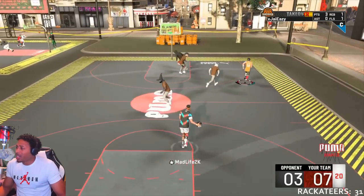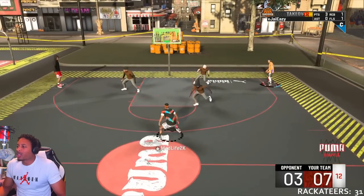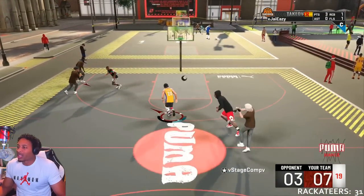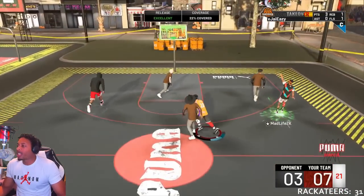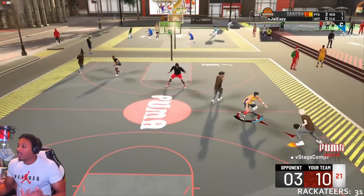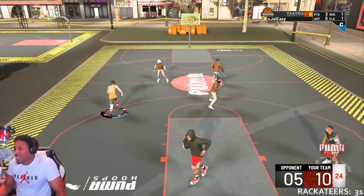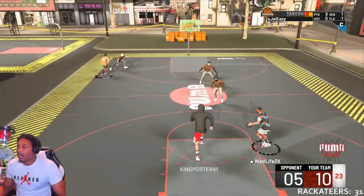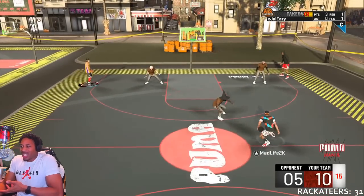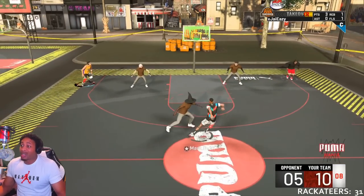Mad Dog is out here cooking up again, doing his thing. This is one of the first games that we played, and on this court it's always tray ball. The dribbling on this court is iffy at best even at Puma Mania, so we had to switch parks after this. All I want is for Mad Dog to score all the points while I play all the defense. These guys were actually doing something pretty smart - whoever I was defending, they would just get the ball to the other guy. More teams should probably do that and switch it up quick.